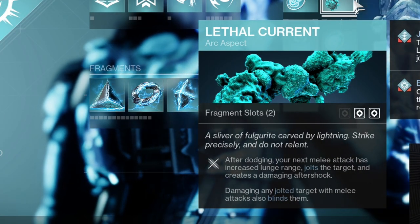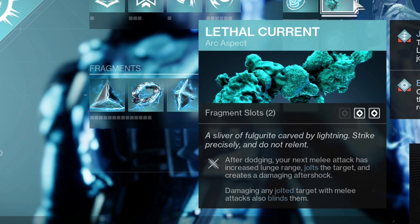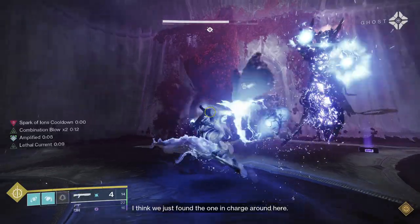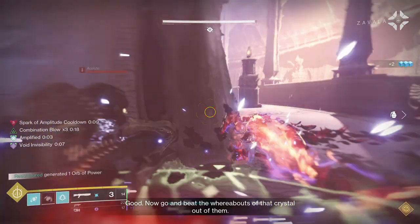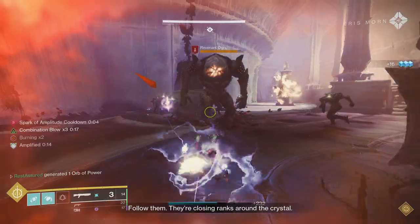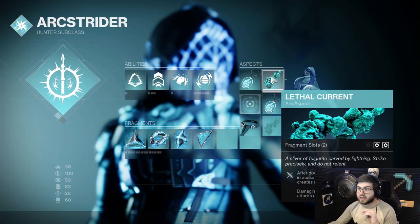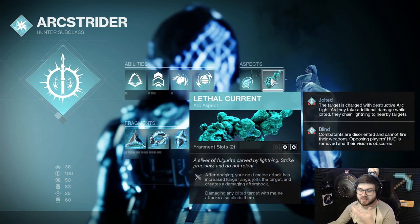Now we have Lethal Current. After dodging, your next melee attack has increased lunge range, jolts the target, and creates a damaging aftershock. Damaging any jolted target with melee attacks also blinds them. This plays way more into the build because when you dodge, your melee is going to have that increased lunge range, it will jolt enemies — which paired with Flow State will make you amplified — and you'll have that damaging aftershock which does a very hefty amount of damage. If you do manage to jolt the target, you can also blind them, which is pretty good for survivability. So both of these combined together, it's all about dodging and meleeing as much as possible.